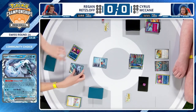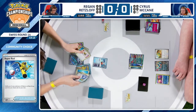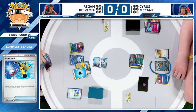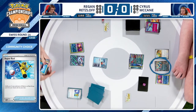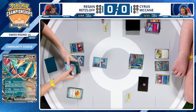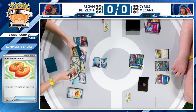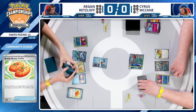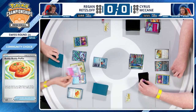Regan does also have his own Prime Catcher in hand currently. He could try to stick this Roaring Moon active for a turn. If you've studied the EUIC results and know what possible options your opponent could have based on the top 8 decklist, you could assume a lack of switching cards in the deck other than a copy of Penny. Having that Prime Catcher on turn one and Penny on turn two is going to be very difficult, but that could buy Regan the time he needs to come back into this game.